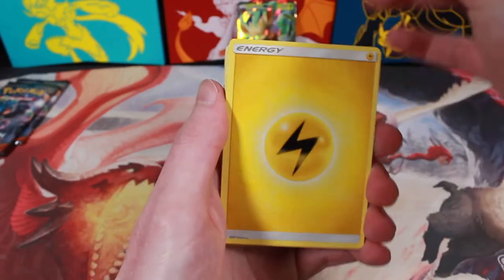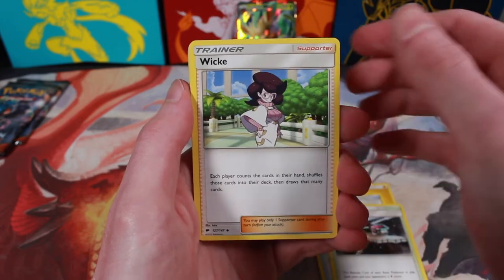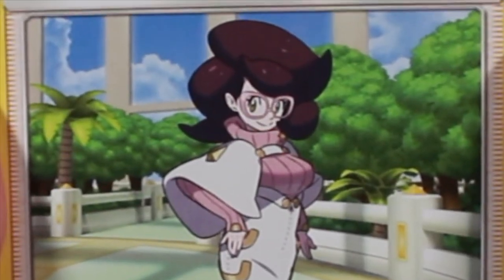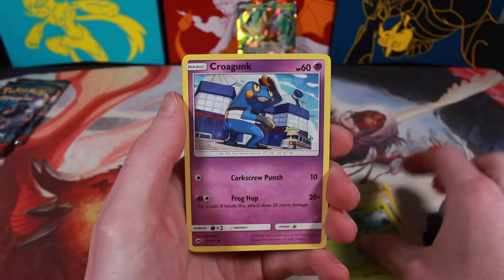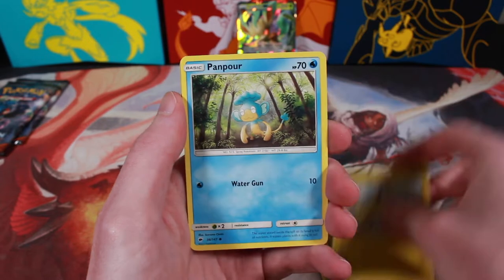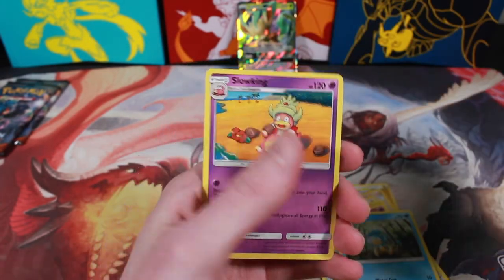Lightning Energy, Wishful Baton, Mount Lanakila, Wicky — damn she's thick — Stufful, Pansage, Croagunk, Pikachu, Panpour, Reverse Holo Riolu, and a non-holo Slowking.